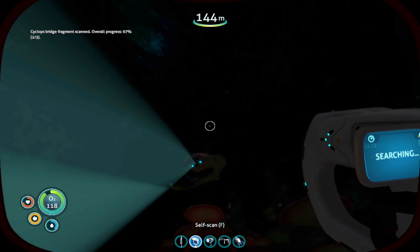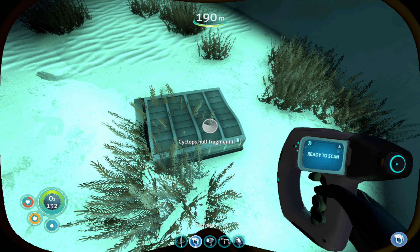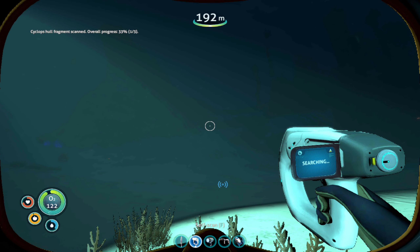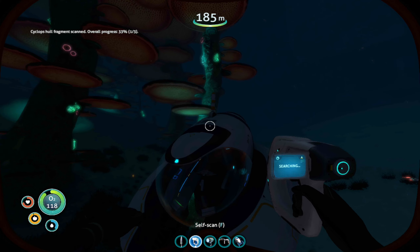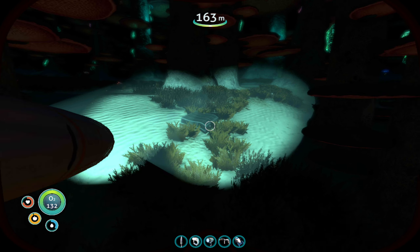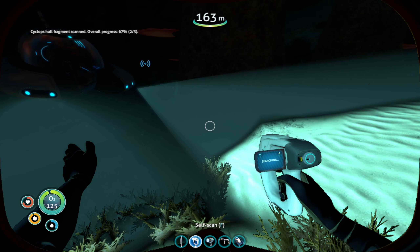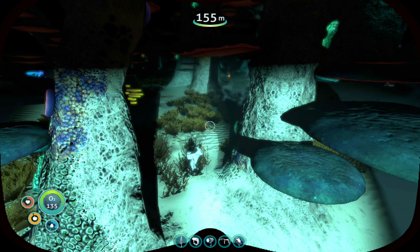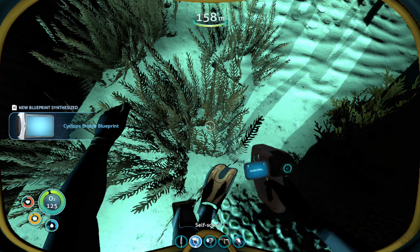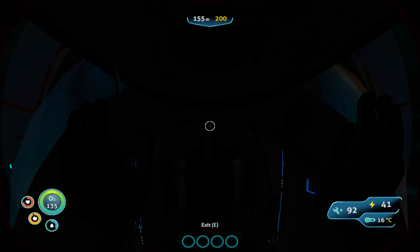Need one more of those. That's a whole fragment — that's good, need those. We need two more of those and we could have the cyclops. Is that a fragment? Another whole fragment, yay! Scan. Thank you. There's a bridge fragment — I think that means we got the cyclops bridge. It's so laggy. Now I just need one more whole fragment and then we have the cyclops.